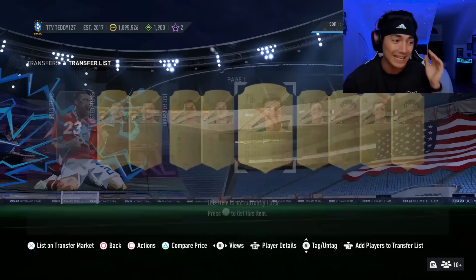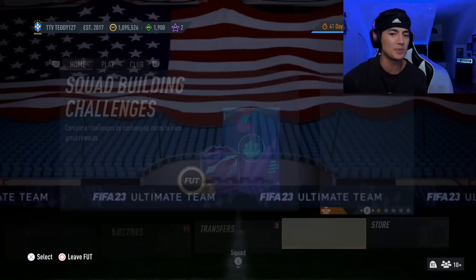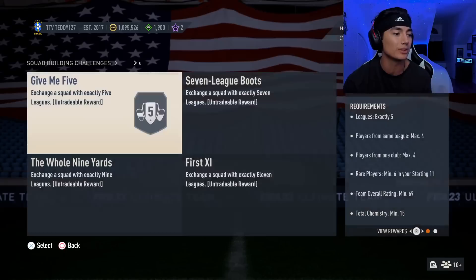Today I'm going to show you guys the method that made me over a million coins already in FIFA 23. It's really easy. It is SBC solution trading. I'll show you the SBC real quick and then I'll show you kind of how we're making coins off of it.